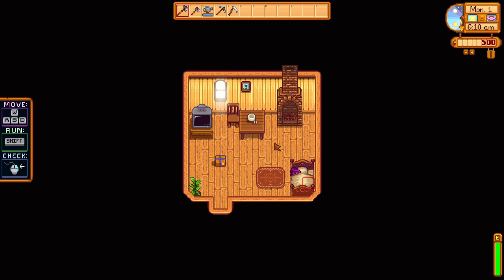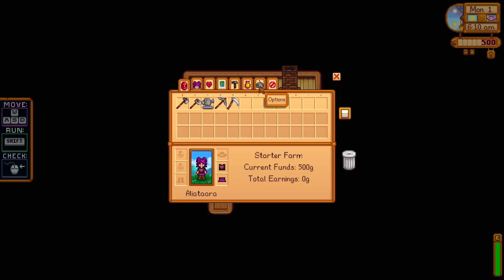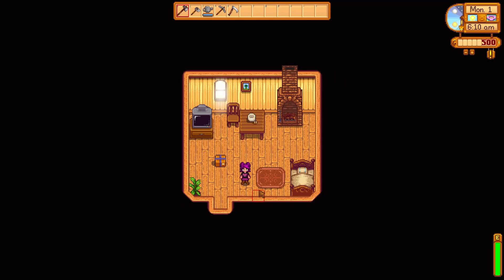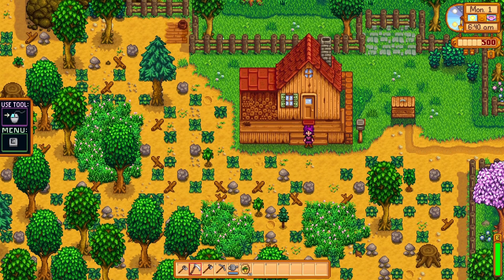The first thing I do when I start a new farm is go into the menu, go into Options, and turn on 'Always show tool hit location' and 'Hide tool hit location when moving.' You can see this little square here — it makes it a lot easier when watering your garden to make sure that you are hoeing, chopping, axing, or watering exactly where you want.